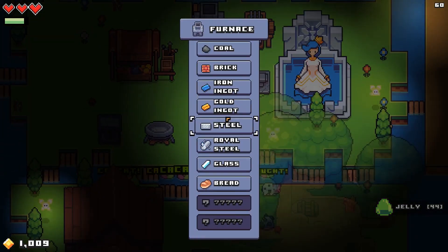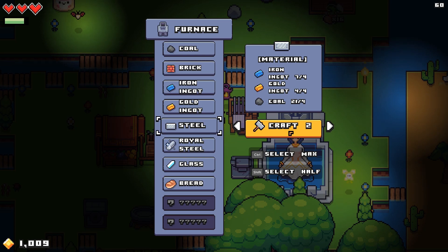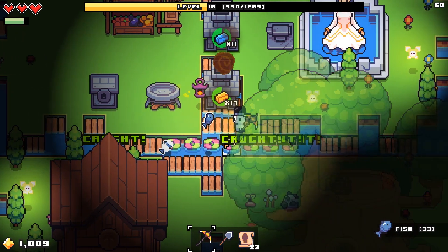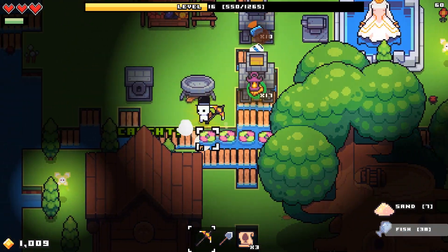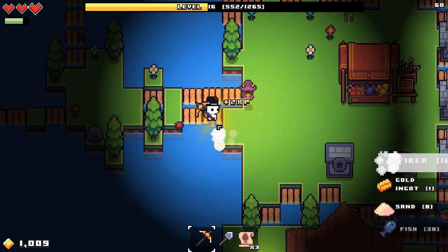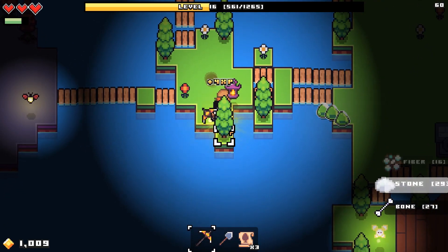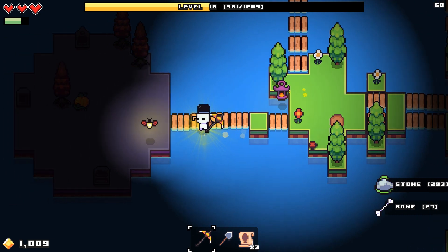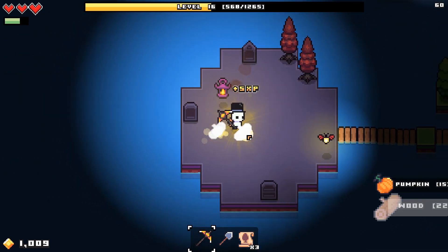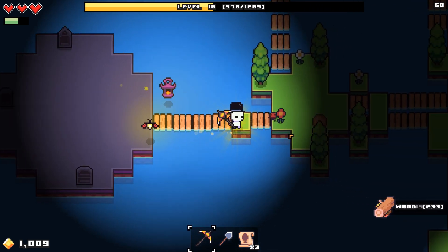All of the iron ingots, all that gold. That's not much steel. Steel, why are you so expensive? Four iron and gold per steel bar — that is punishing. It's not insurmountable, but it's definitely a little bit harder on my resources than I'd like.